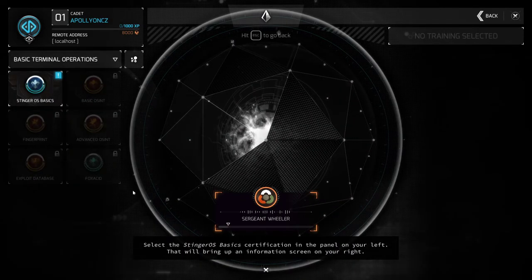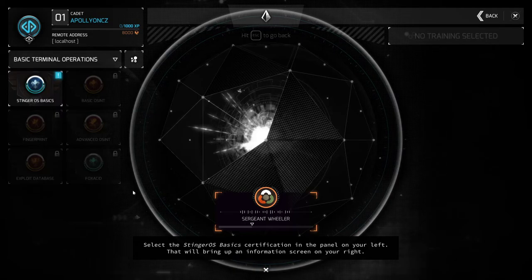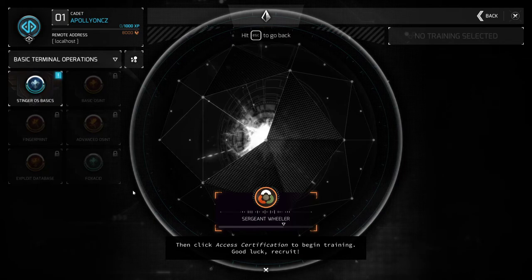Select the Stinger OS Basic Certification in the panel on your left. That will bring up an information screen on your right. Then click Access Certification to begin training. Good luck, recruit.